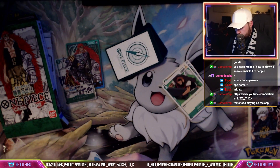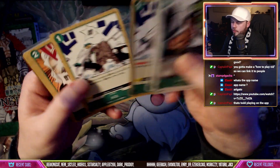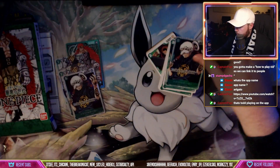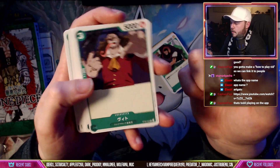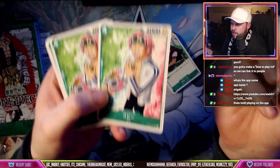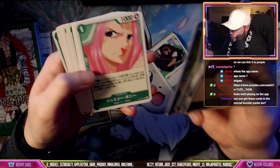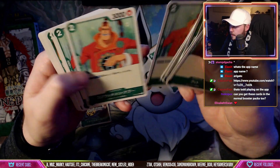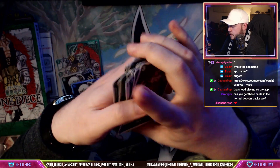Where's the really goated card in this deck though — there's one card in particular that's really goated. All the event cards for green are really good. There we go — this is the card I was talking about: Jewelry Bonnie. This card is your searcher — it essentially allows you to search for other Supernova cards. Very very good. You also got Scratchmen Apoo, Heat, and Bepo.